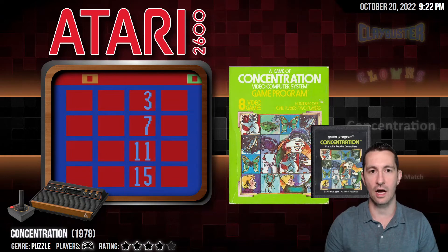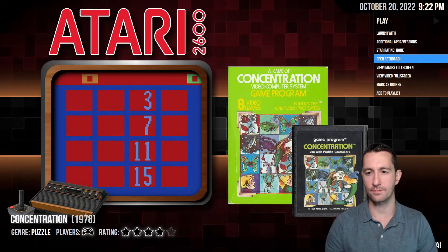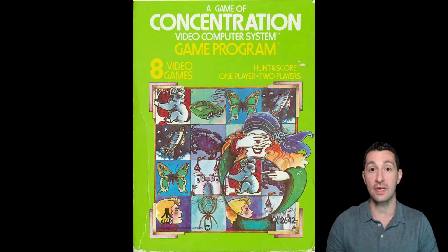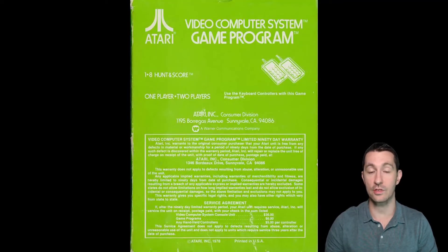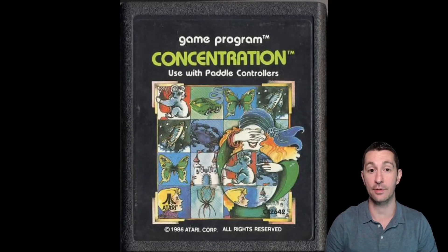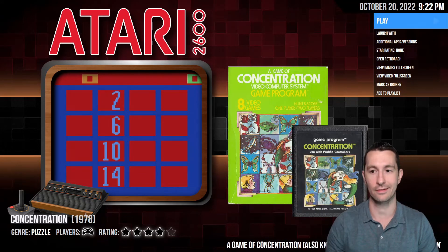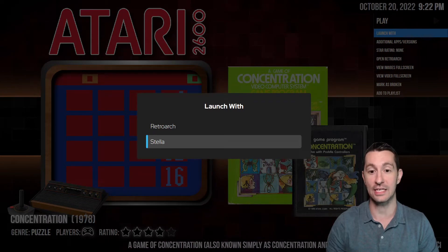Moving on to our next game — this is Concentration on the Atari 2600. Let's see the artwork. This is a game of Concentration, Video Computer System Game Program — it says eight games, hunt, and score. This one's controlled with the Atari keyboard controllers, which is essentially a numpad with numbers on it. There's the cartridge example. We don't have any other versions and we don't have a manual, so let's see what Concentration is like.